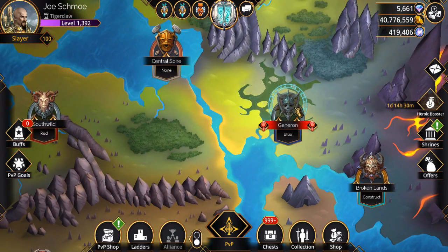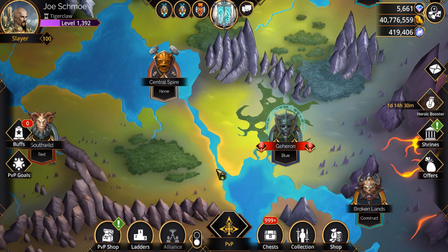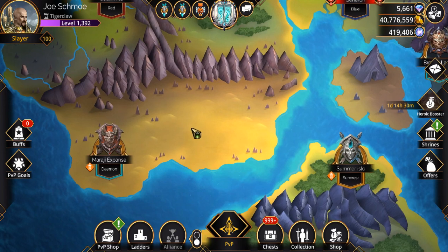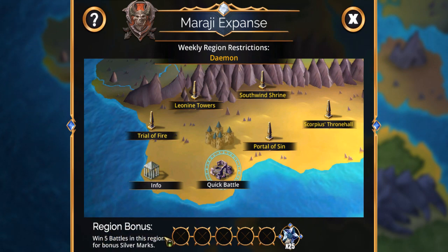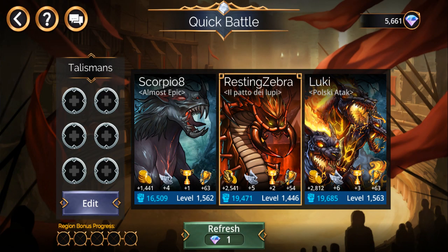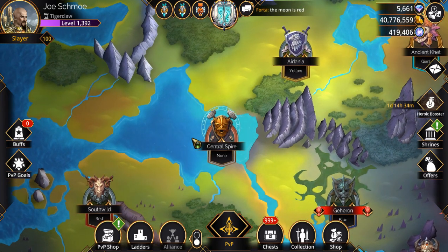In case I didn't say earlier: enemies in Blood Frenzy areas get 50% more stats, but you get double the victory points and double the silver marks. Something else they added too — it kind of helps for areas with region bonuses. If you go in here it actually tells you how many battles you need to complete, because previously it was a pain — you had to back out of the screen just to find out how many you had left.